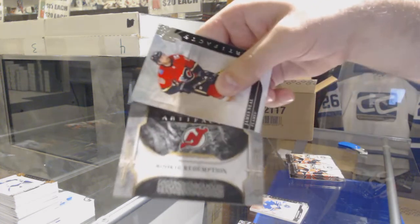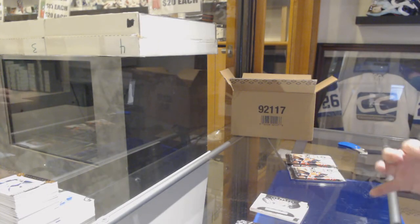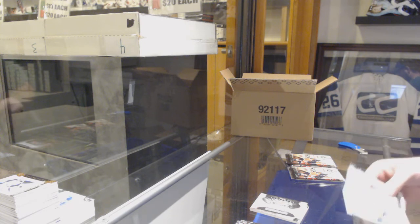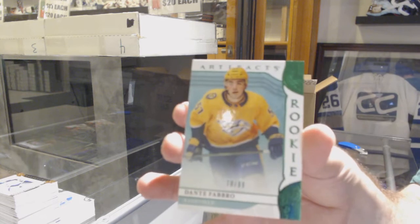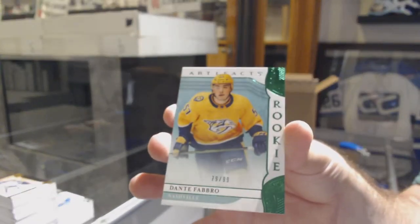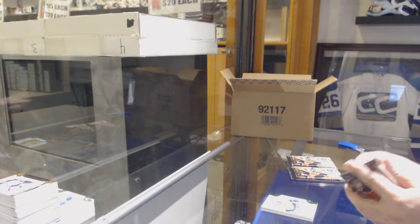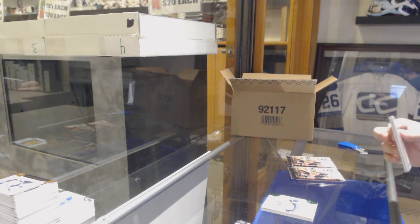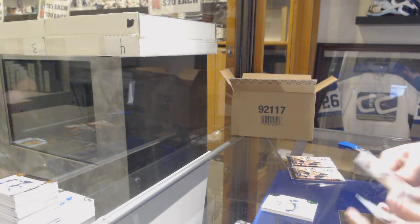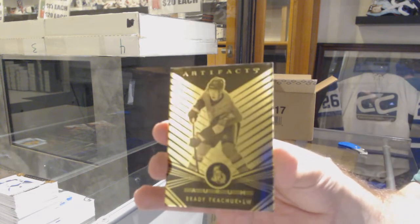$0.99 for the Nashville Predators, Dante Fabbro. The big case — there's several cases I'll tell you guys about in more depth. We've got for the Ottawa Senators, Brady Tkachuk, Aurum. Again if you don't want the Aurums, let me know.